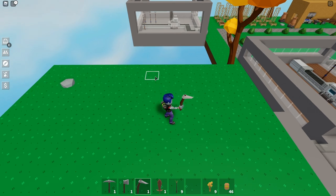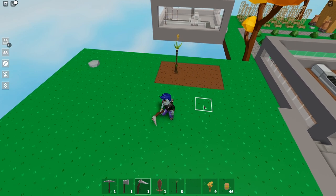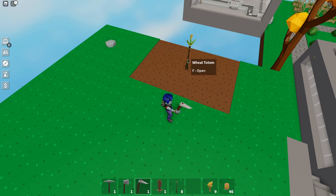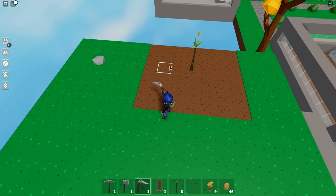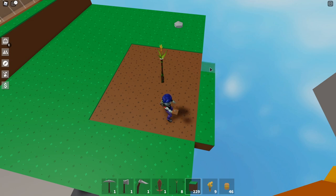The plow turns grass into dirt where seeds can be planted. The totems work in a square of three by three. Plant your totem in the middle - and the totem can actually reach three out in every direction, so it's actually a much bigger square. Three from the front, three from the back, three from each side. I tested this - I tried four all the way around and it couldn't pick up the outer row.